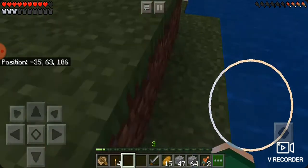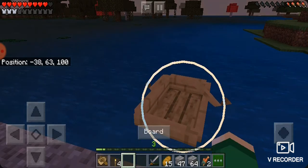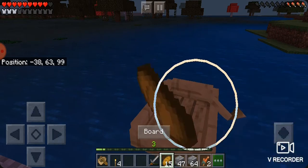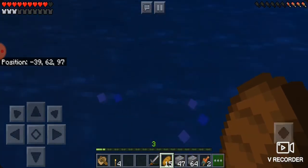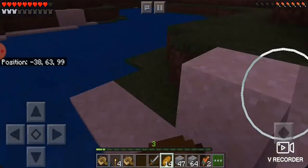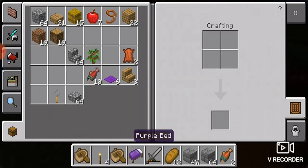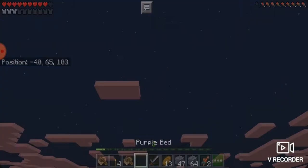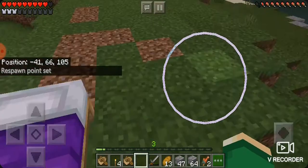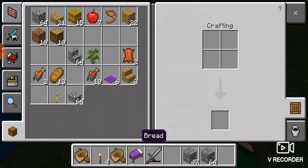I think we'll make the dock over here, which means I gotta grab my boat. I still have a boat and a bed in my inventory, so I'll just sleep out under the stars right here. We're gonna work quickly because I don't want to make the video too long. Just gonna empty out my inventory really quickly.